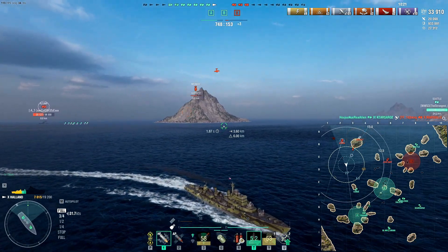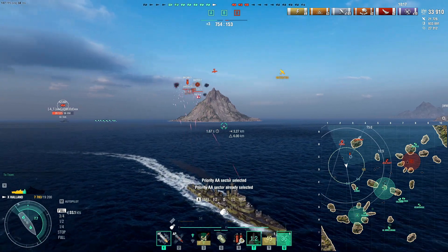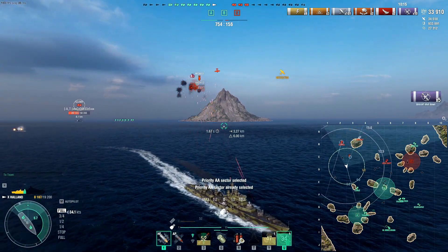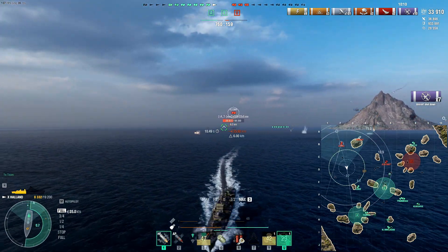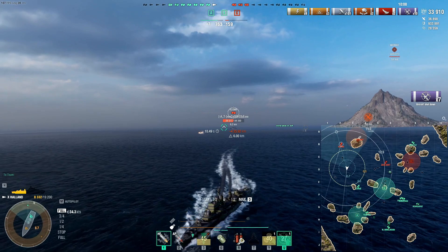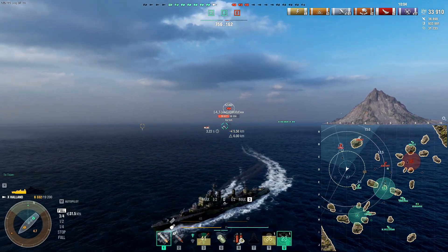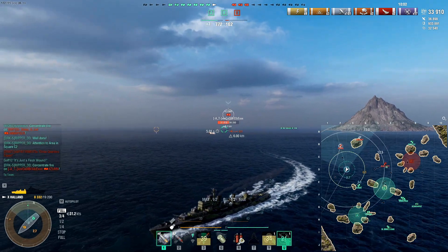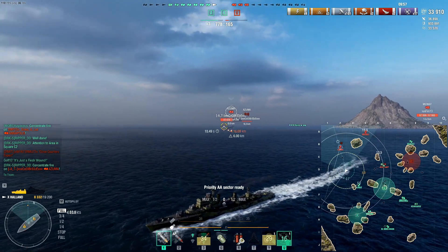Watch this — I'm going to turn the AA on. I've got the defensive fire AA, which is kind of like a gimmick to make you feel good. But look at this — boom, boom, boom, boom, boom. 6400 kill. Boom! Whole squadron goes down. Flak clouds galore, and we just take out an entire squadron. That's exactly why I build the Holland: I like the AA enough to thwart any kind of attack so I can focus on doing what a DD is supposed to do.